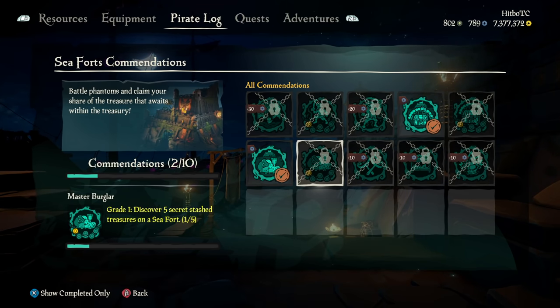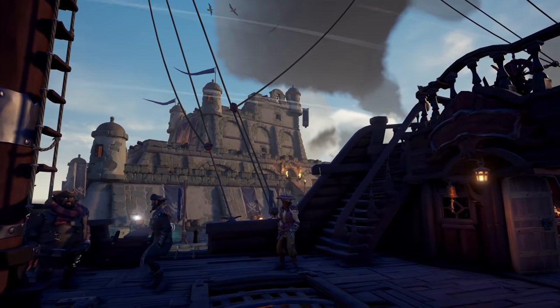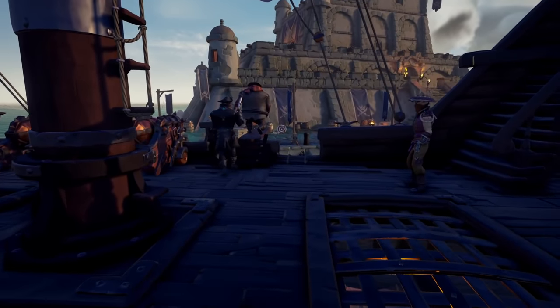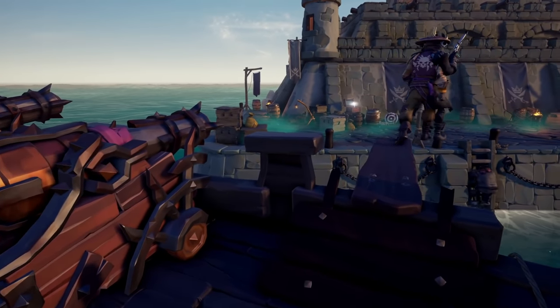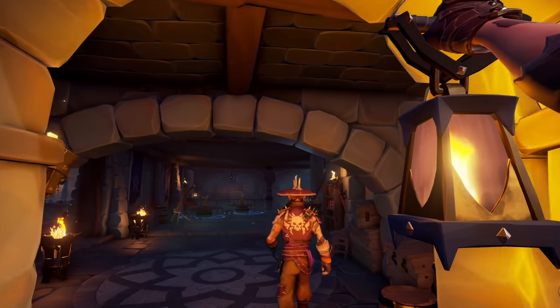There are also brand new Xbox achievements that you can unlock with a total of 65 gamer score to earn. 'What's Yours is Mine' you get by opening a sea fort treasury, 'Master Burglar' for discovering 100 secret stash treasure items at sea forts, and 'From Whence They Came' for defeating 250 sea fort phantoms.